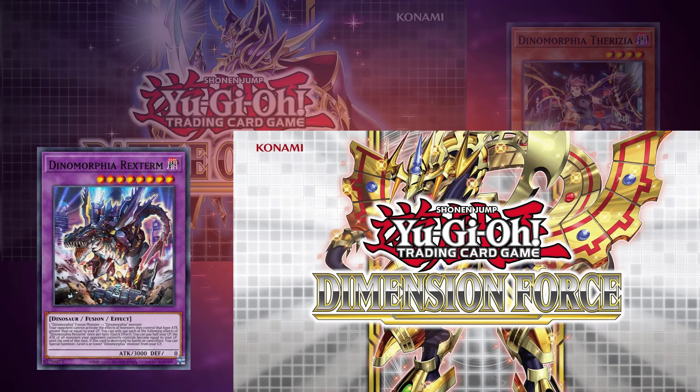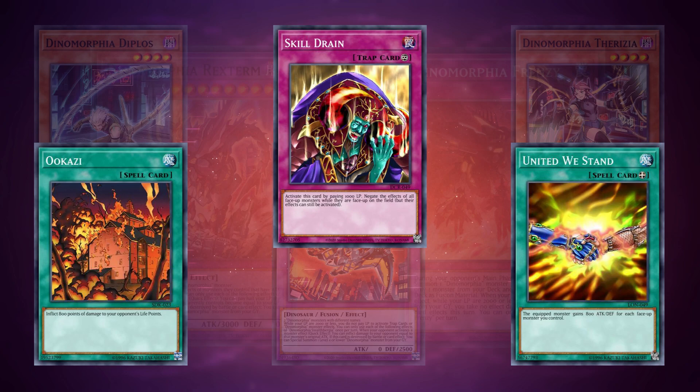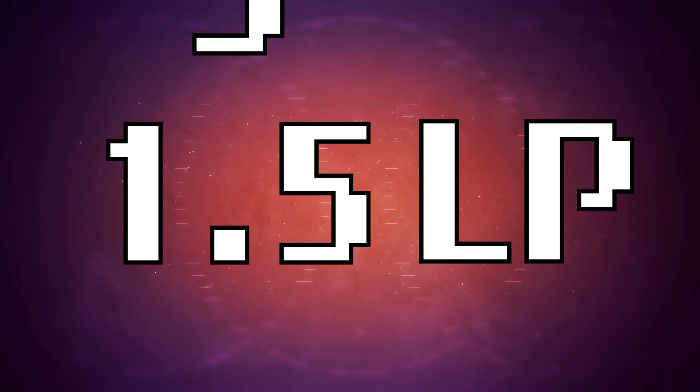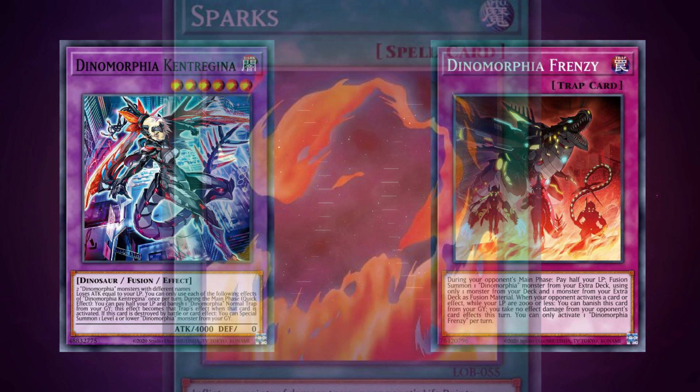The Dynamorphia archetype premiered in Battle of Chaos and got a great second wave of support in Dimension Force. It's a fusion trap deck made up of high-tech dark dinosaur-type monsters that focuses on paying tons of life points and gaining benefits based on how low your life points are. Almost all of the cards have an effect requiring you to pay exactly half your life points as cost. When changing life points in Yu-Gi-Oh, fractions always round up, so at one life point you can still activate all your effects.